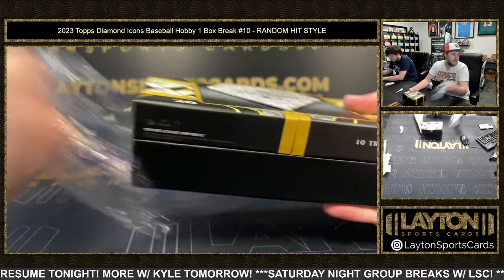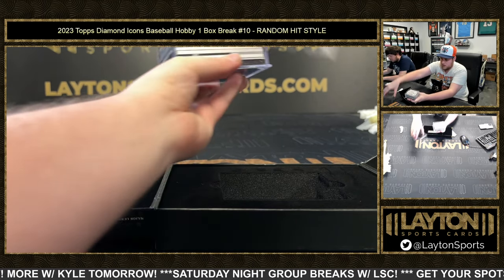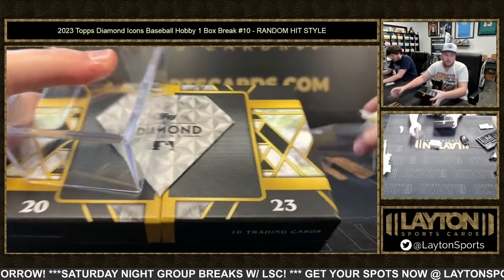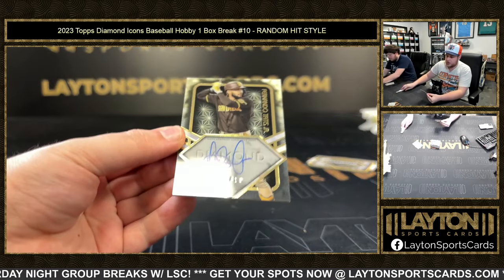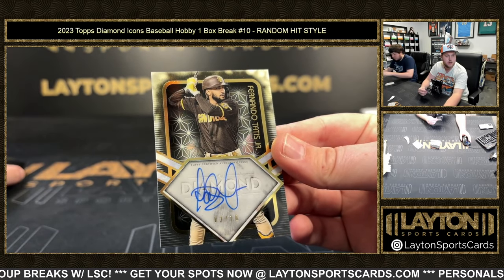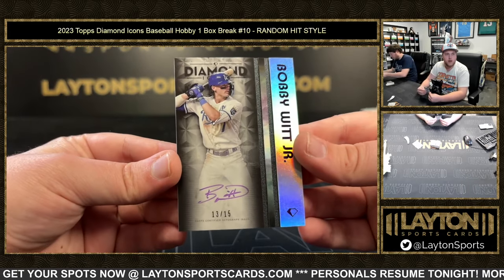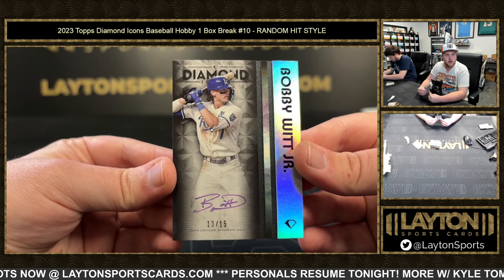Here we go. Last box of icons for the night. Going to start off with a Fernando Tatis Jr., 2 of 10. We've also got 13 of 25, Bobby Witt Jr. on the purple auto. Good stuff there as well for the Royals.